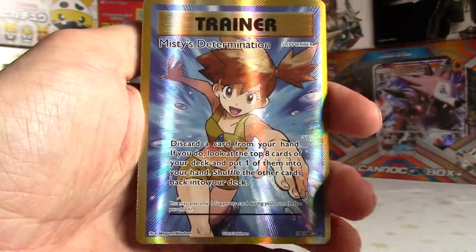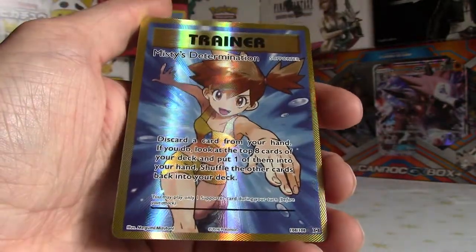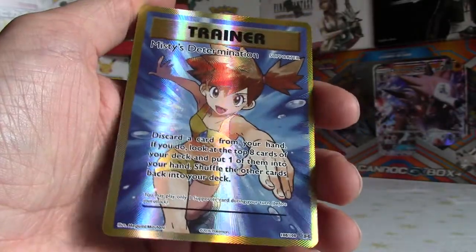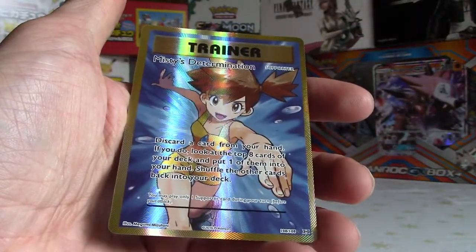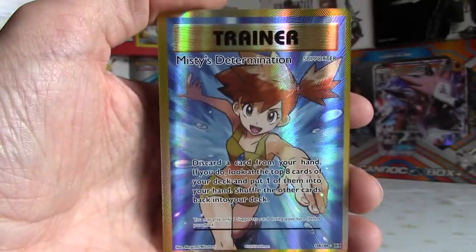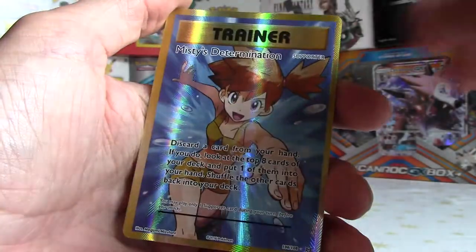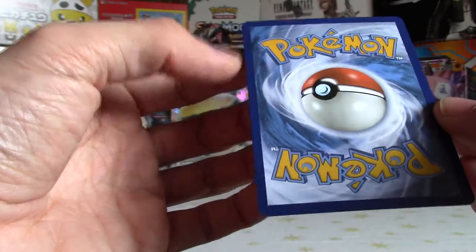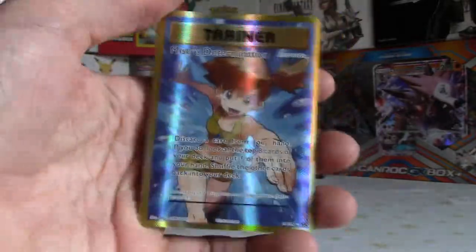Oh no way - oh, this is sick! Yes - Misty's Determination full art! Yes! Look at that - but wait, it's a little bit miscut, like printed wrong. Look at that, what the hell! I always get weird miscuts when I get a super cool full art. So annoying. There's also a bit of damage on the card. Still, look at that - it is such a stunning card. I was hoping to get one of these. Misty's Determination trainer full art - the first full art trainer I've got surprisingly, out of all these packs I've opened.